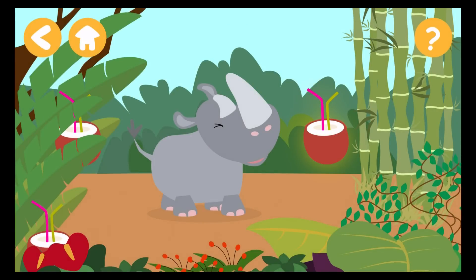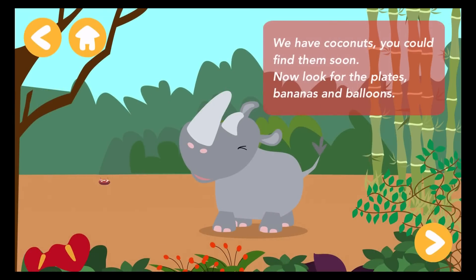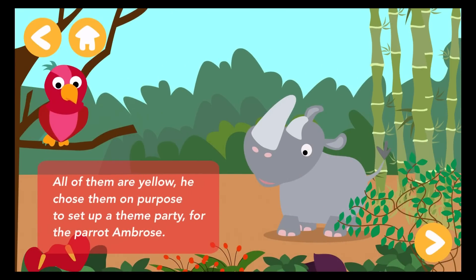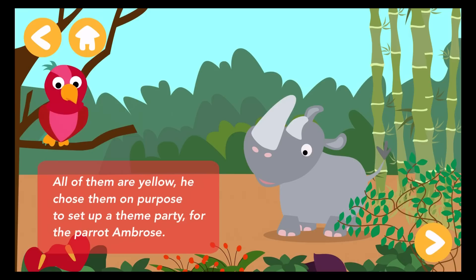One. Two. Three. Exactly. We have coconuts. You could find them soon. Now look for the plates, bananas and balloons. All of them are yellow. He chose them on purpose — to set up a theme party for the parrot Ambrose.